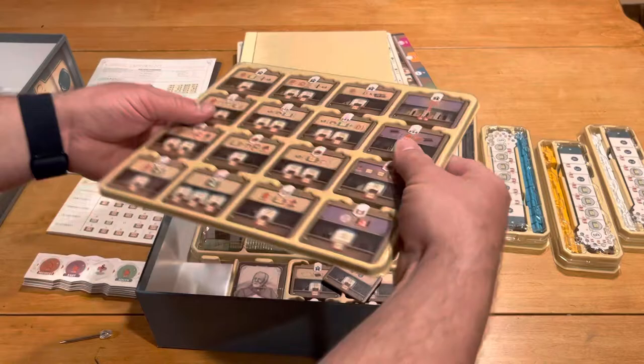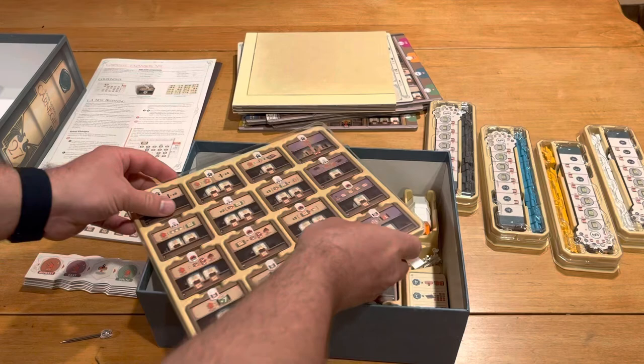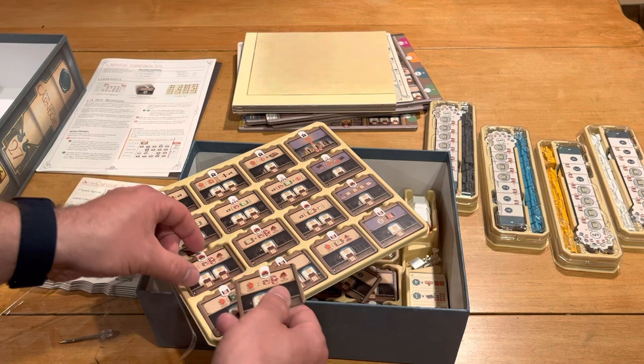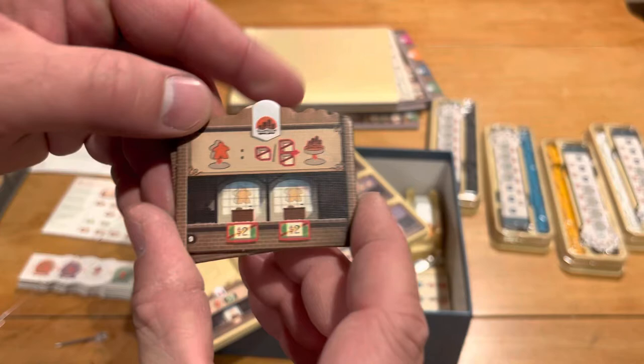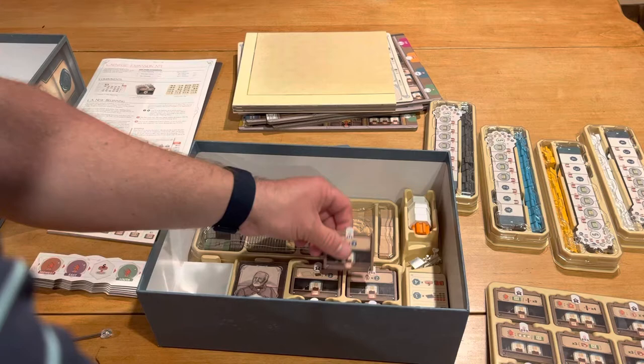Then we have one of the thinnest little game trays I've ever seen, holding our buildings. Carefully getting this out — looks like we have two of each building, as far as I remember. These buildings have nice, sharp artwork. They look pleasant and are easy to read and understand. They look like office building kind of tiles.